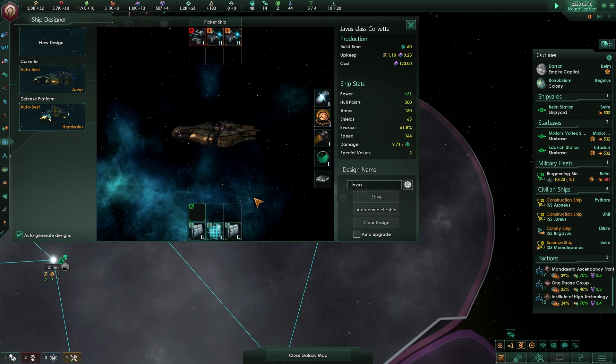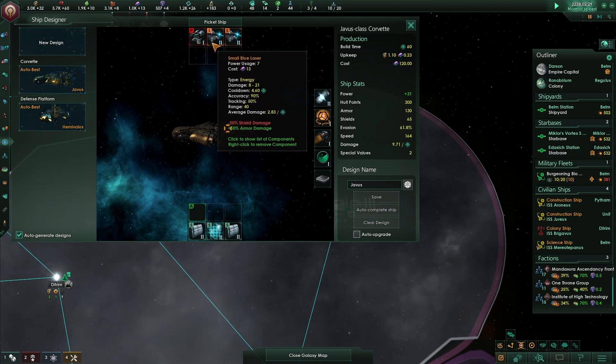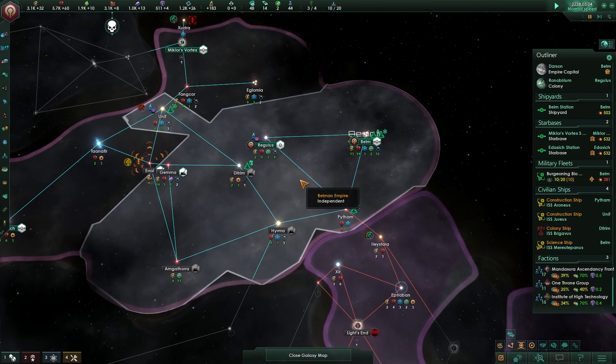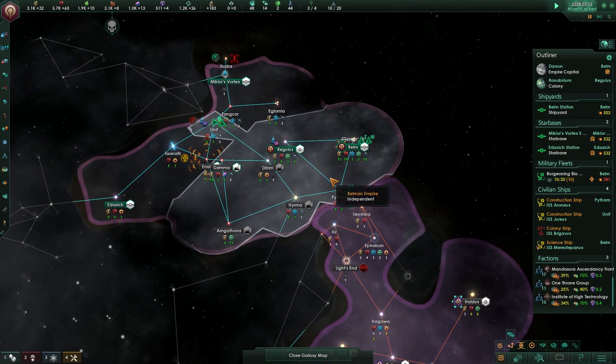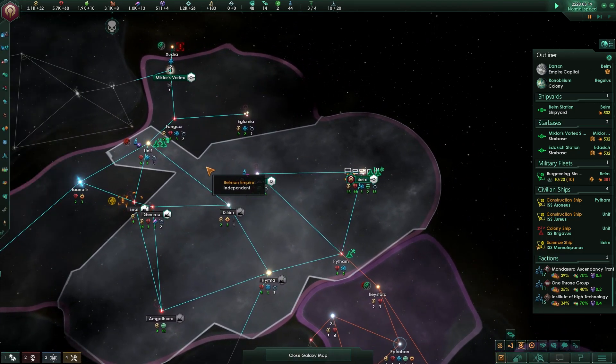In Stellaris, I do really want to learn how to optimize particular ship designs. So if anyone has any good tutorial or tips, do let me know. I've always just used auto-generated ones because I just assume that should work as long as I have enough numbers. But I have noticed that once you go up against civilizations with different tech advantages, you might not always have the edge.